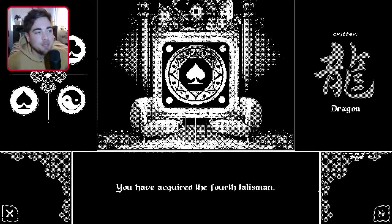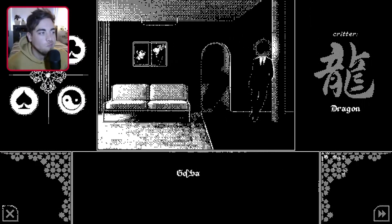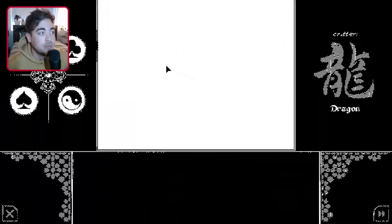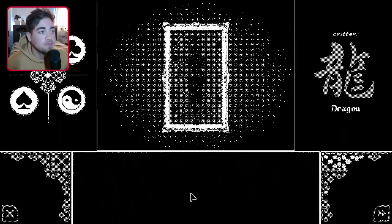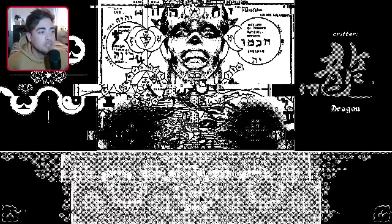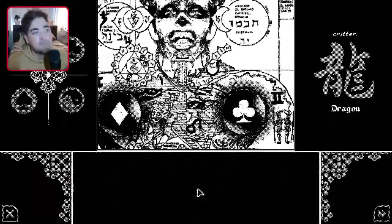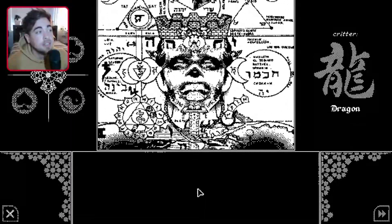And there's our final talisman. Now we can stick them into this alchemy — anatomy — whatever kind of thing it is. Insert the second talisman, insert the first, insert the fourth, and insert the third. As Lard would say... Boys!